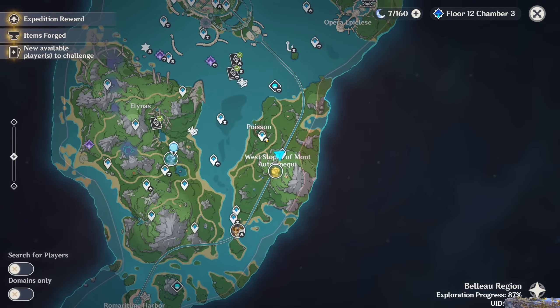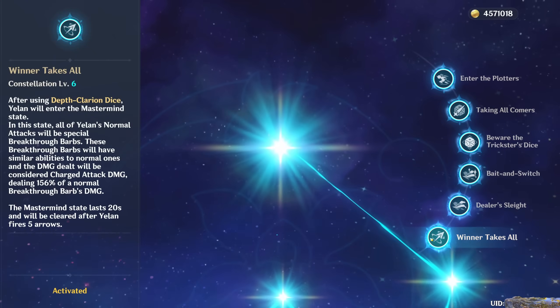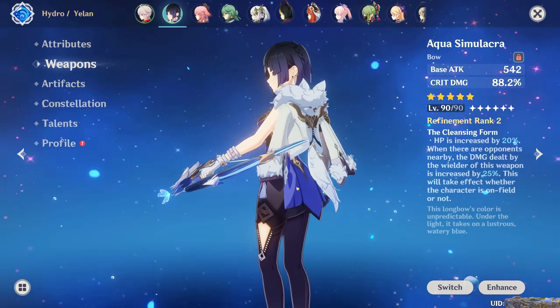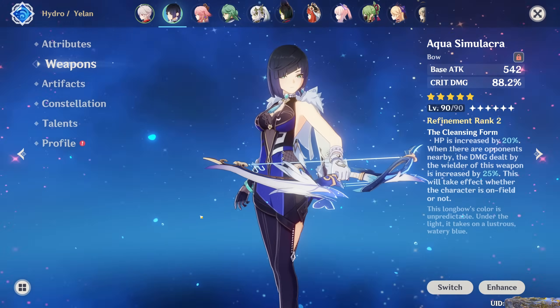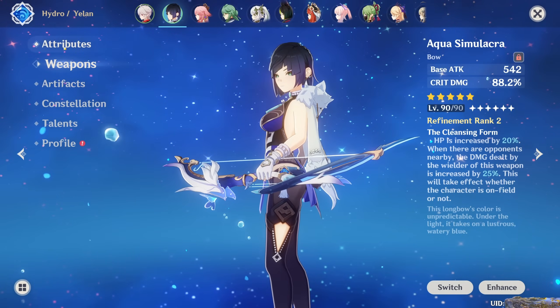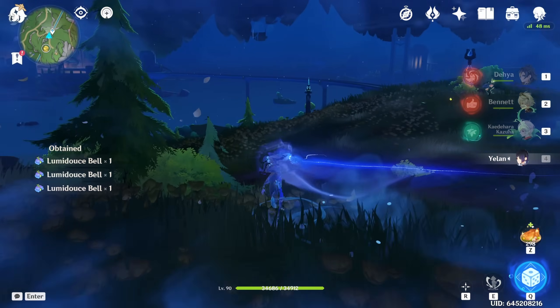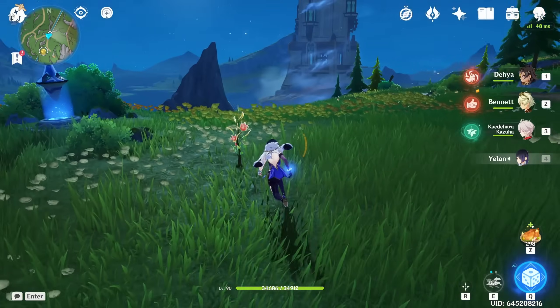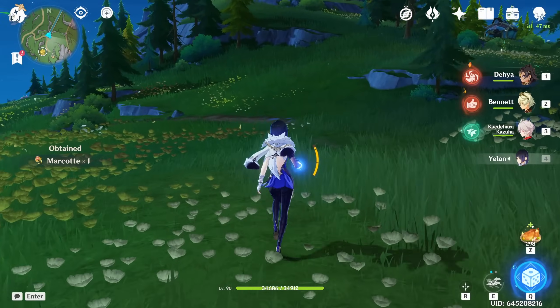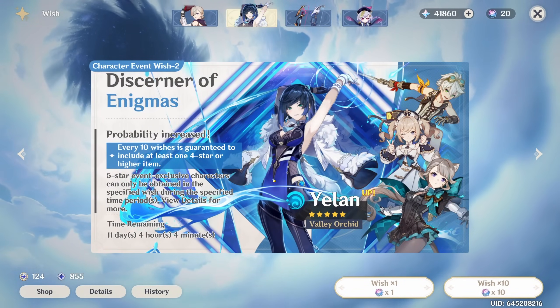I'm going to demonstrate the things she is useful with. And proof that I have C6 Yelan right there. I also have R2 Aqua because I at least have the sanity to stop at some point. So we're going to demonstrate some of the things that are good about C6 Yelan and her constellations in general. This is just going to be some commentary on how pointless I think it is to C6 a character.